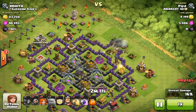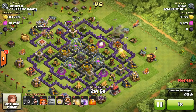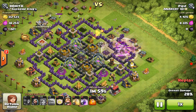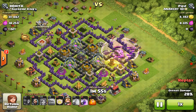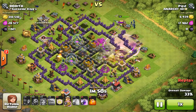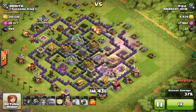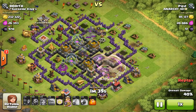He's going in — he has his wizards going in, so he's dropping his Valkyries. See these Valkyries going in right there. He heals them up. He has BK level 10. Valkyries going in, he has balloons going in. BK is being stupid and attacking the wall.